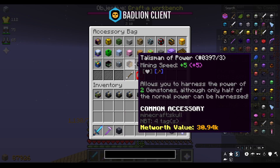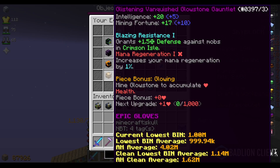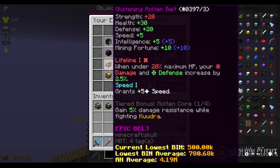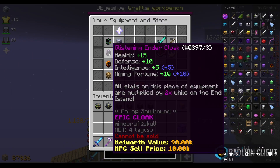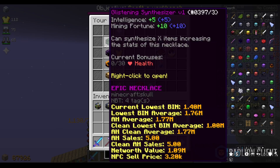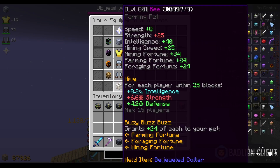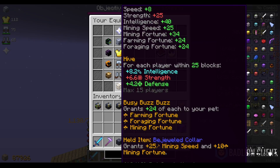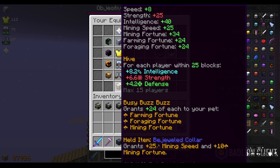These aren't max upgrades at all, but any fortune will help. I also got mining equipment and reforged it to glistening, which gives more mining fortune. I'm still using an ender cloak because I didn't want to spend 5 million on an ancient cloak. I'll need to recomb all these later for more fortune. I also bought a bee pet because its perk grants 24 fortune of each type, and I put a bejeweled collar on it for more mining speed and mining fortune.